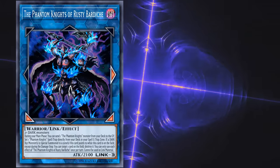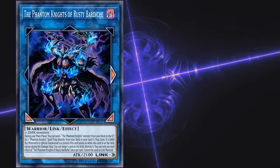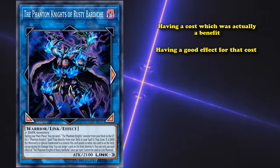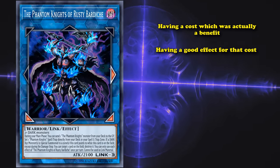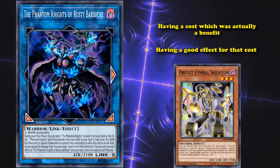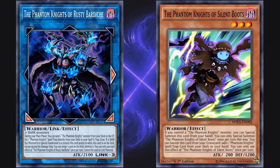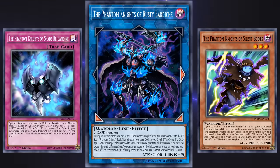Why was The Phantom Knights of Rusty Bardiche banned? It tried to pull a sneaky one by having a cost which was actually a benefit, while also having a good effect for that cost. This is a Link 3 monster which requires 2 or more dark monsters as its materials, and since the dark attribute is arguably the best attribute in the game, that's a super easy requirement to fulfill for a lot of decks. It has the effect where you can send a Phantom Knight monster from your deck to the graveyard as a cost in order to set a Phantom Knight spell or trap card directly from your deck.